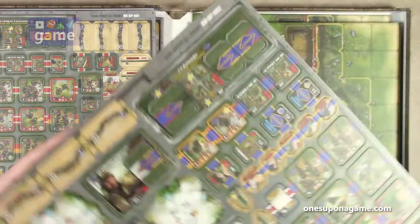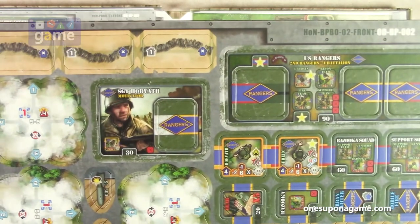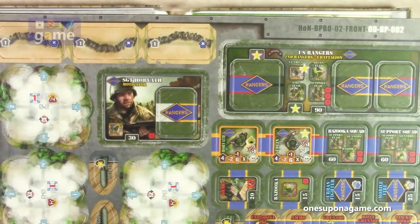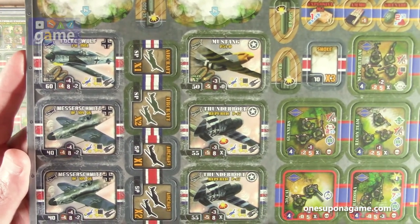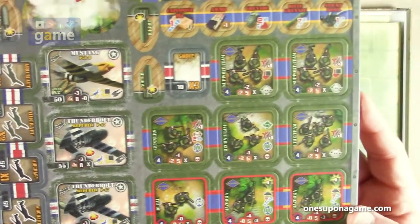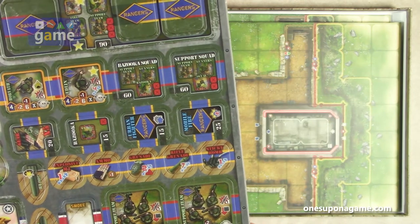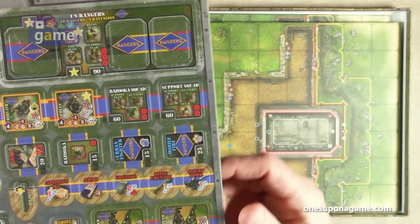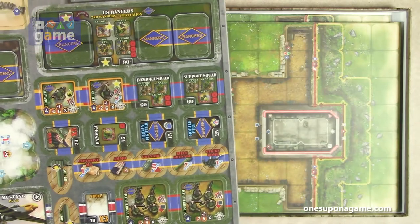And then we've got some more Rangers — Sergeant Horvath, some Motivator. We've got airplanes now: some Focke-Wulfs, some Mustangs, Thunderbolts — that's pretty cool, I like that. Some air coverage here. Urban Fighters, Mobile Fire — different upgrades to add to your units and squads.